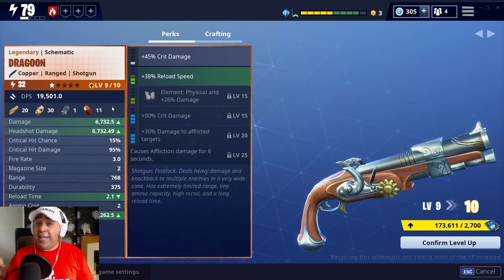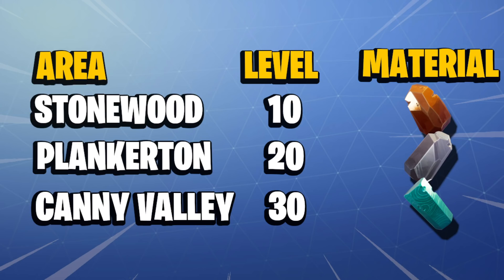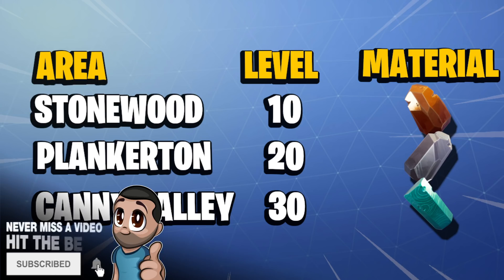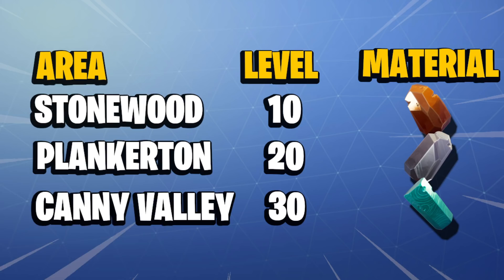Have a look at this handy chart I've put together. In Stonewood you take your weapons up to level 10, because you're going to need copper to make your weapons - as you've just seen on the Dragoon. If we take it up to the next level, which I'll show you in a second, you'd want to take it up to level 20 because you're going to need silver for that, and you're not going to be able to find much silver in Stonewood.